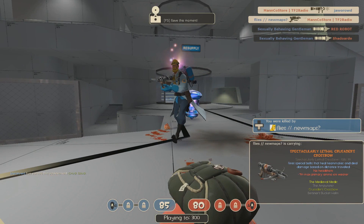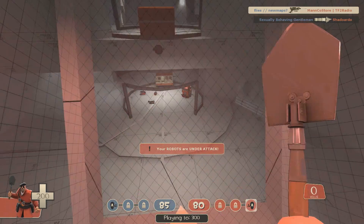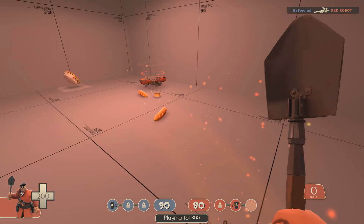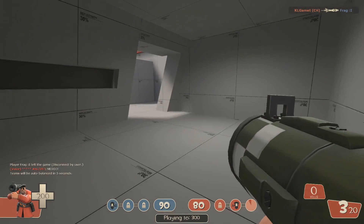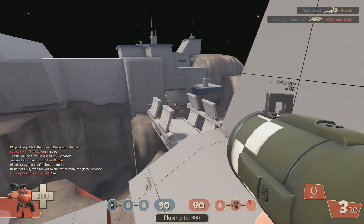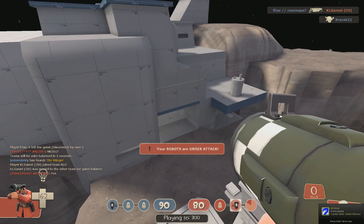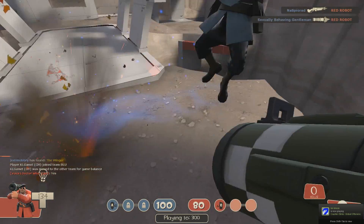First of all I'm going to go into detail of what the actual game mode is. The robot destruction maps are sort of symmetrical style maps, similar to capture the flag maps in the way they're laid out. This game mode requires players to go into the enemy base and destroy robots to earn points. When the robots are destroyed they will drop little capsules that can be collected to add points to your team's total score.